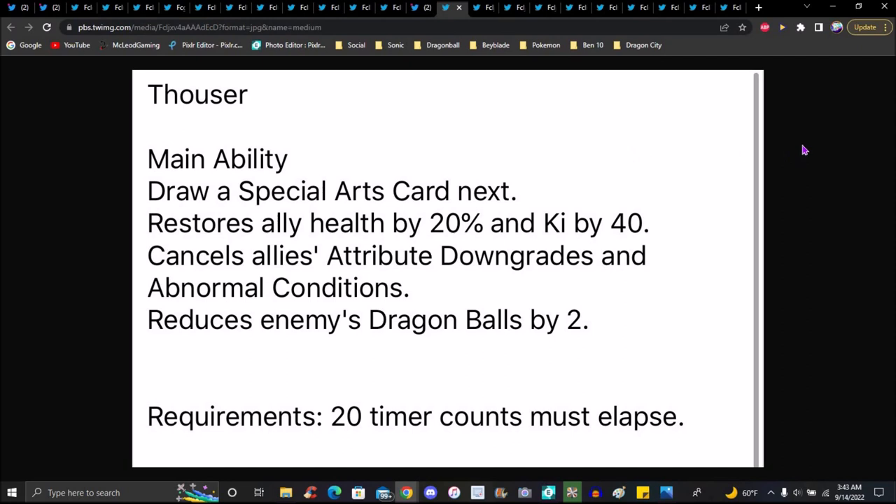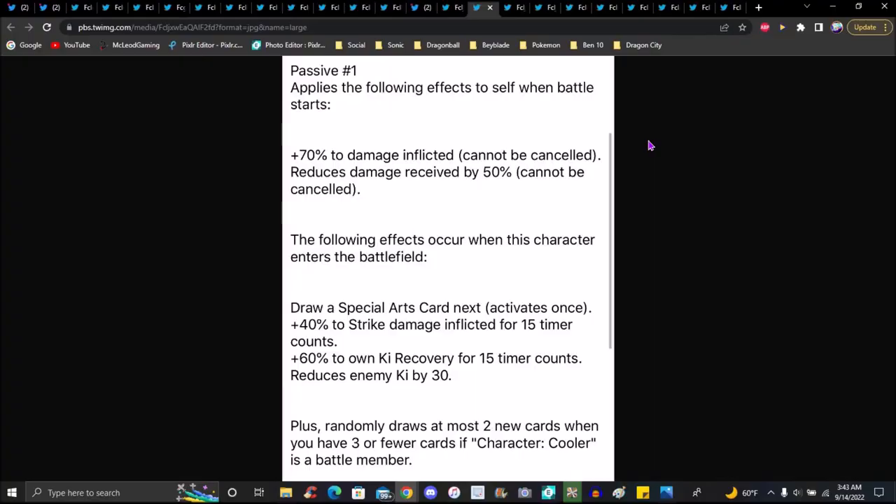Next unit — keeping the momentum going. Main ability draws special move card, restores ally health by 20 percent and Ki by 40 percent, cancels attribute downgrades and end conditions, reduces timer counts by two — only applies once. That's insane, like unimportant — you can just do Resident Rush boom, your Dragon Balls just win. Passive one: positive effects to self when battle starts — 70 percent damage afflicted cannot be cancelled, reduces damage by 50 percent.